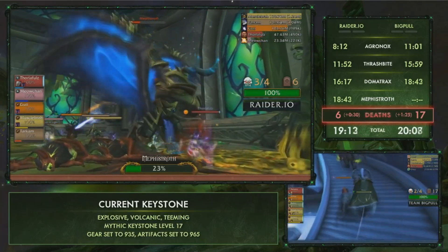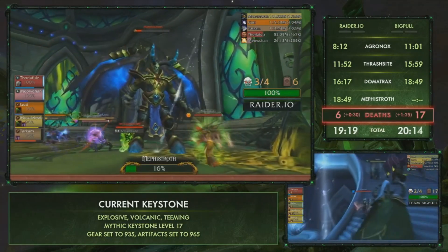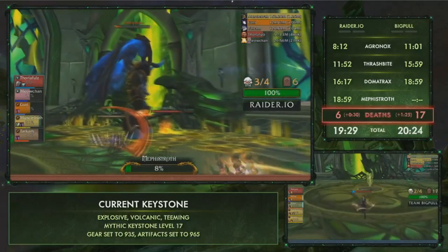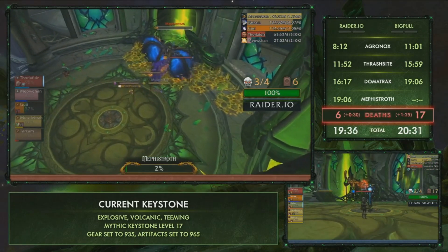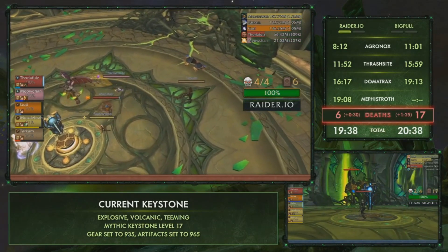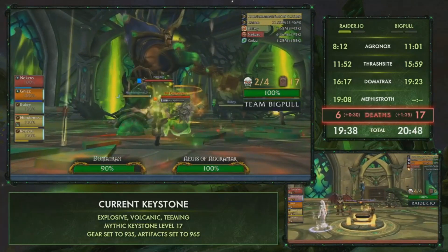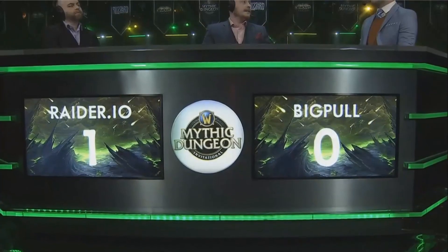Only 25% left on the boss and Big Pull is just making their way up the staircase. It's just a dominant performance — leading up to the second boss both teams were pretty sloppy with lots of wipes on the first boss, but raider.io completely turned it around from the second boss onward. A dominant victory here to go 1-0. Raider.io came in, decided to actually play the video game, and won it. Team Big Pull either doesn't play a lot of Cathedral of Eternal Night or something just wasn't working — it wasn't even close.